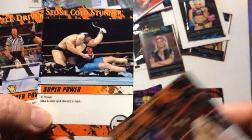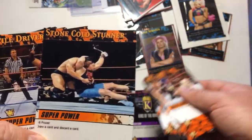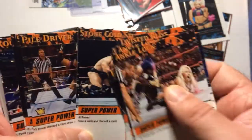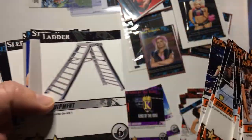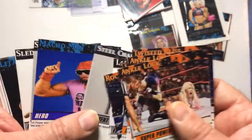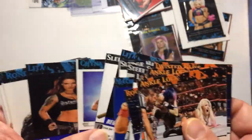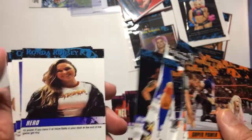All the stuff any wrestling fan will be familiar with. A lot of these are pretty powerful because you can't defend against the belt, and you gain weaknesses during the game. For equipment you have the ladder, steel chair, sledgehammer, and hero cards like Lita, Chyna - Rousey was on her way in when I made this - Bayley, Asuka.